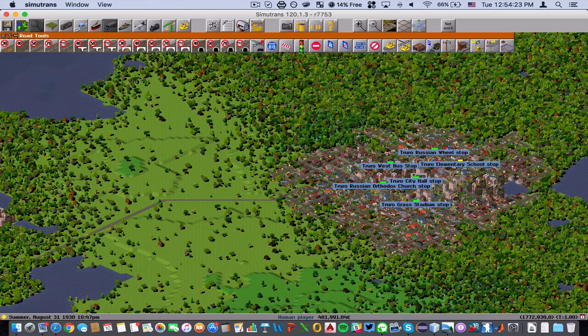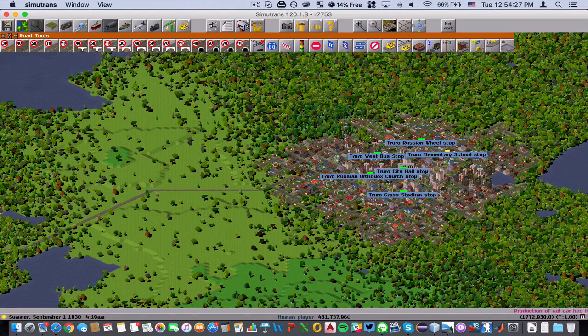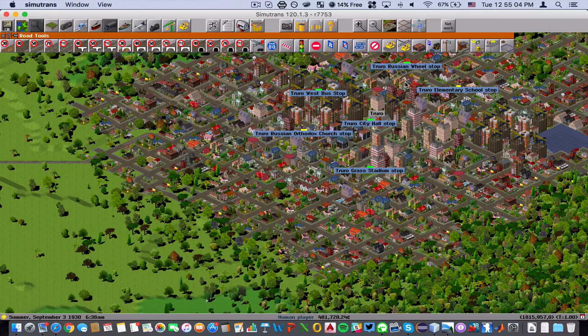So we have Truro here — Truro is a growing city with six bus stops. And as you can tell here, if you look closely, you can see that there's a purple stick growing out of this green bar. The purple stick tells you how many passengers are waiting at the station at that time. Right now, Truro West bus stop has a growing amount of passengers, and it has the most passengers waiting out of all the bus stops.